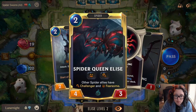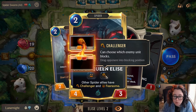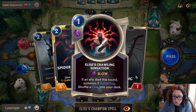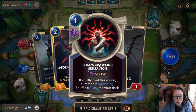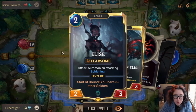So this is what she levels up to: all other Spouter allies have Challenger and Fearsome. Challenger means that when they attack, they get to choose who blocks them. And Fearsome means they can only be blocked with enemies at three or more power, which is kind of ridiculous. This is the Spiderling that she summons — the normal 1-1. And to level up, she has to have at least three or more spiders.